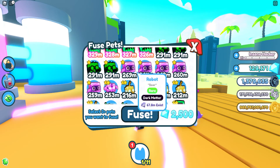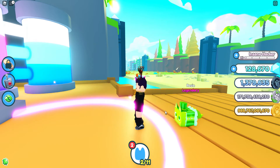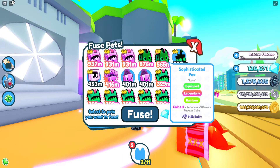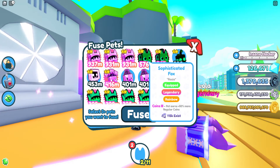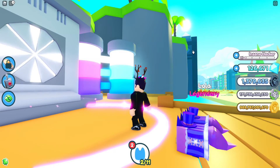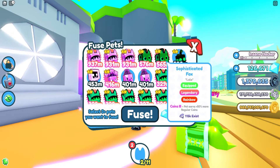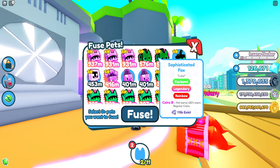And then you pop another one in, so like three of them - you get another one, a rainbow - and they all have crappy enchants. Like, what the heck is this game? All right, so this isn't the fusing method, it's just these sophisticated fox. Bro, why would anyone like this pet? It looks ugly as hell.